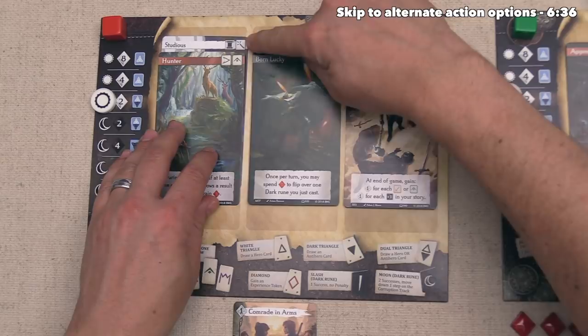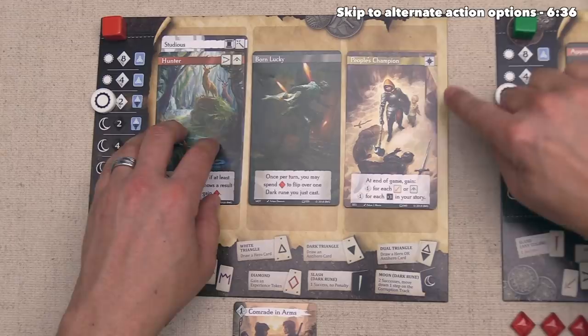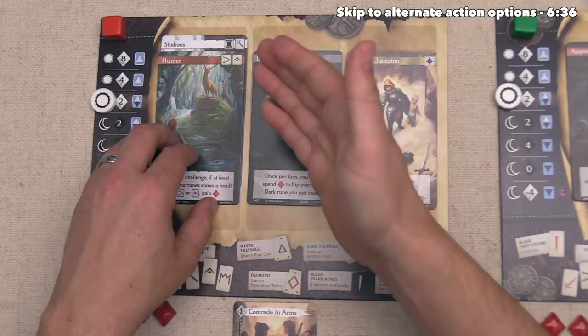We are now a Studious Hunter. We have one extra Intelligence for the rest of the game, and we have gained one Arcana story icon. Just like the Divinity icon, we will start getting points for this at the end of the game as long as we have two or more, so that is another icon we'll be looking to grab as we gain traits and face challenges.